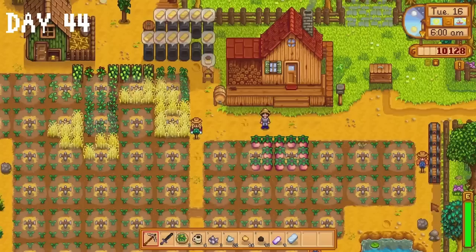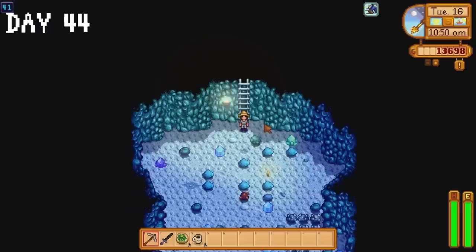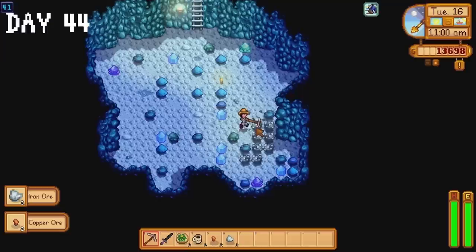Day 44 is a big collection day — I collect gold bars, honey, melons, hops and wheat. I sell most melons to Pierre and donate the honey and wheat to the community centre. It's back to the mines for even more iron ore and coal. I am putting the knowledge I've acquired to use — by that I mean I don't pass out in the mines anymore.